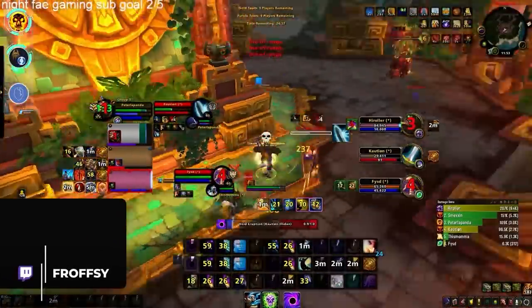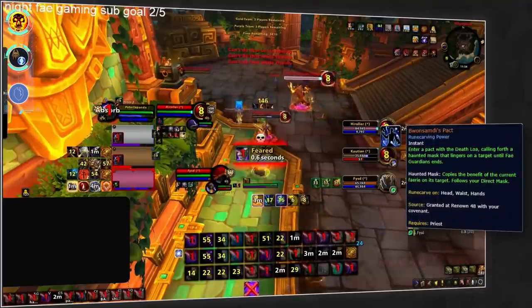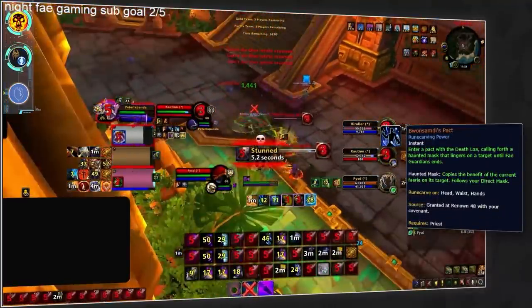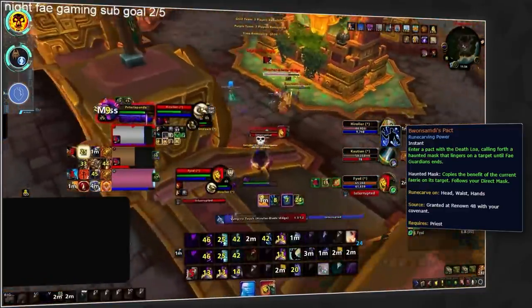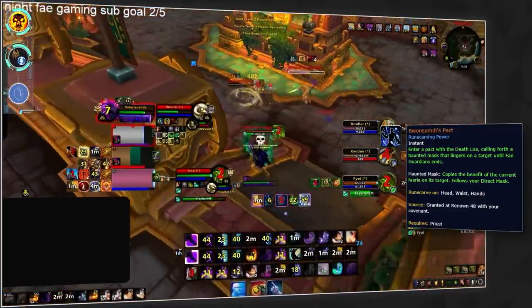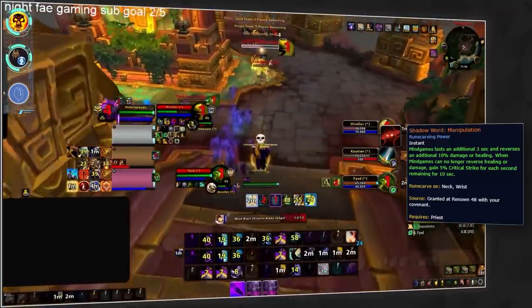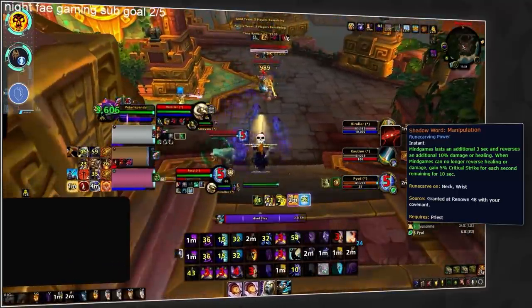Moving on, our next class is priest — more specifically Shadow. Shadow has two options for covenant choice. First is Night Fae, providing Bwonsamdi's Pact, a great new alternative to Necrolord after the Pallid Command nerf for whenever you're playing with a melee, for the huge damage reduction and CDR. Alternatively, if you're playing with casters, going Venthyr for Mind Games is a much better option, although the covenant legendary Shadow Word: Manipulation isn't great — Mind Games is just too good to pass up.